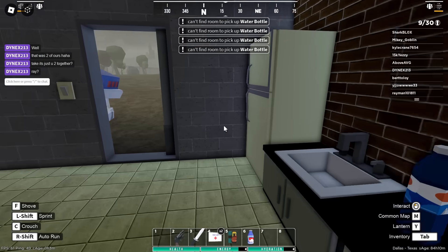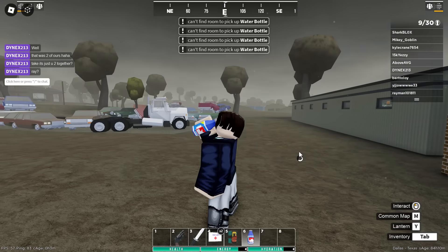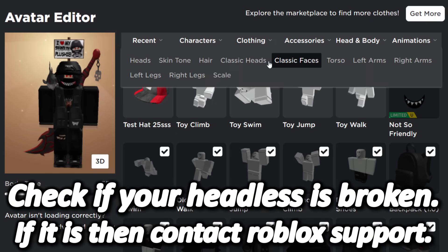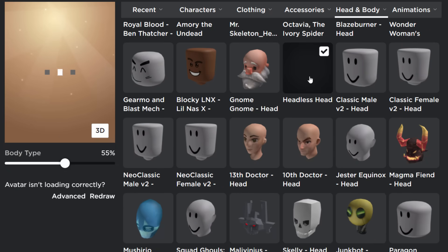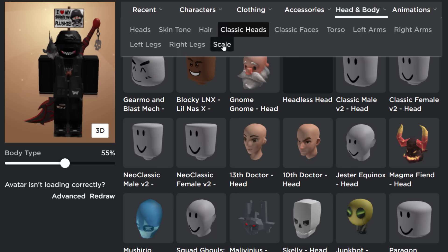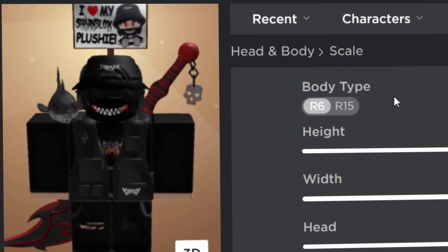For everybody who owns headless, this isn't happening to every single one of you, but it might be happening to a few. So you can check - if you're on your avatar editor, go into classic heads, and if you still have the headless head under classic heads like I have here, you should be fine. I would recommend trying it anyway just to make sure. Let me go into R6 - if I switch it and it still works, I think I should be fine. Yeah, so I got lucky basically.